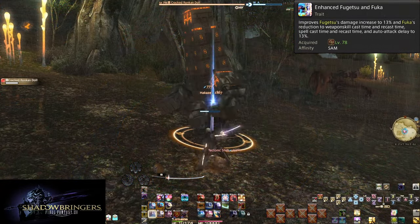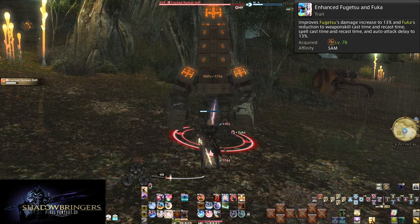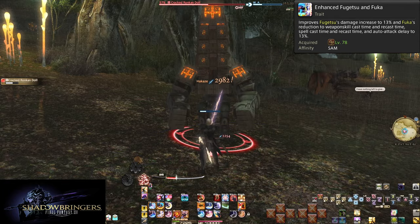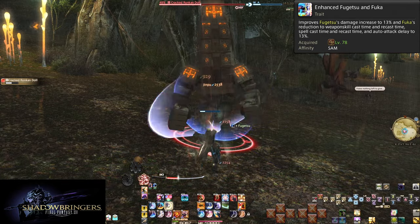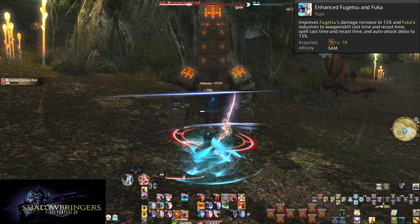Level 78: Enhanced Fugetsu and Fuka. This simply buffs Fugetsu and Fuka from 10% to 13% each. This is a big part of the perfect 60-second rotation mentioned during Hagakure — 3% doesn't seem like a lot, but it really changes your overall speed.